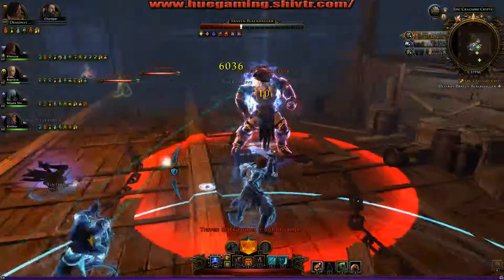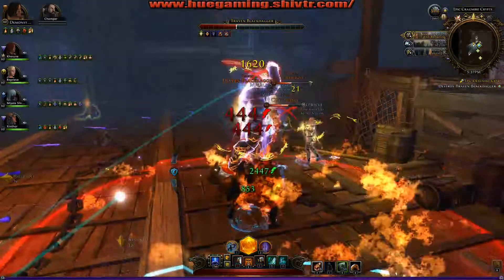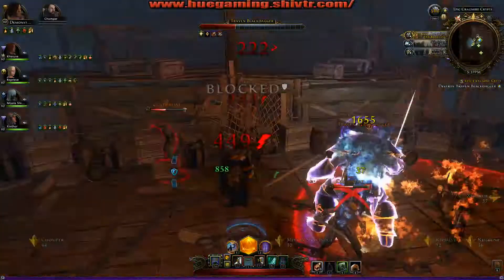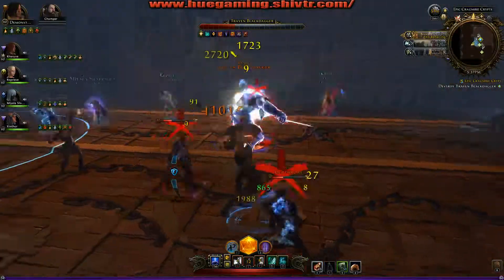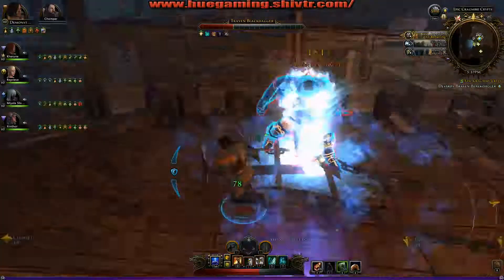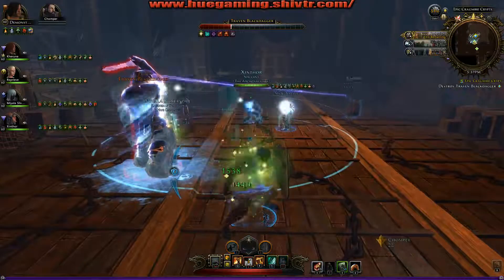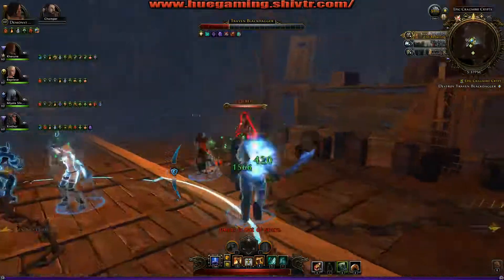And then you have the adds, so you can block that. That's the debuff that I'm throwing on him. There's the assassination thing — he tries to assassinate somebody. You get hit by that, and if you're a cleric or a wizard, chances are you might actually get one-shot by it.